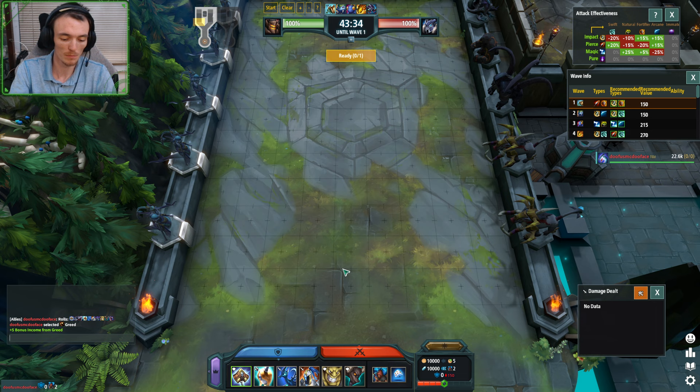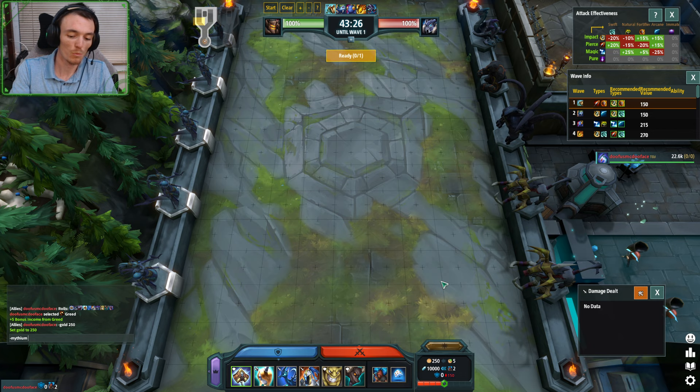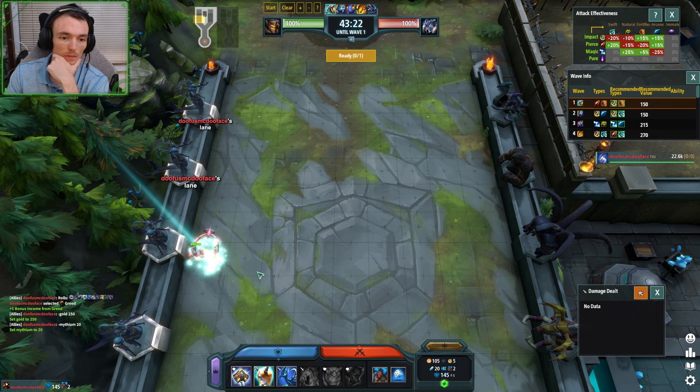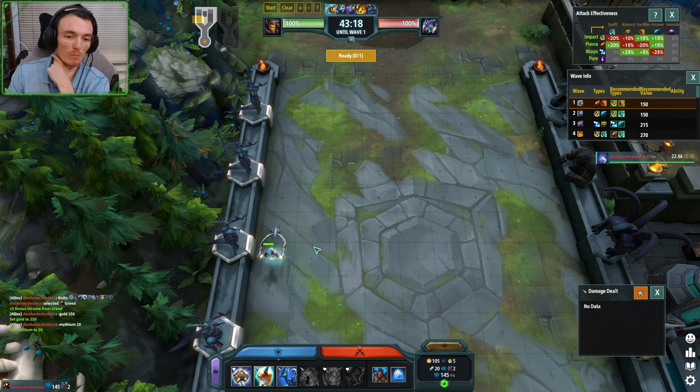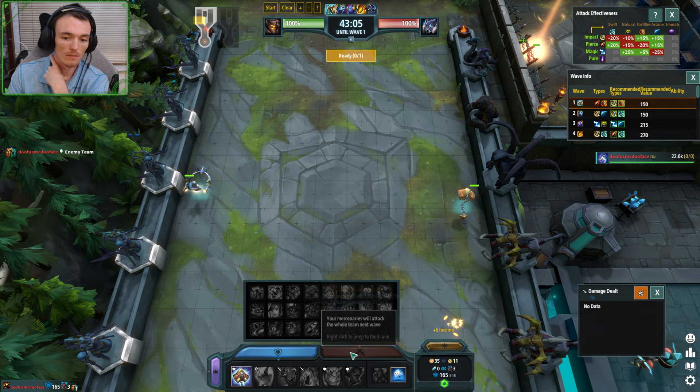I'll give myself 250 gold and 20 Mythium. I'm going to place the Archer. Recently I've been placing it in the middle — I like it in the middle. Place a Chain Fist right there. This guarantees that I hold a Snail — you cannot leak to a Snail like this, you just can't.